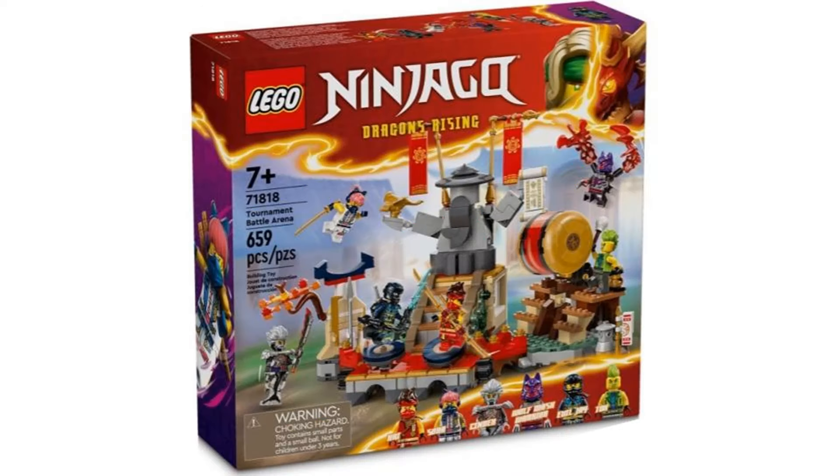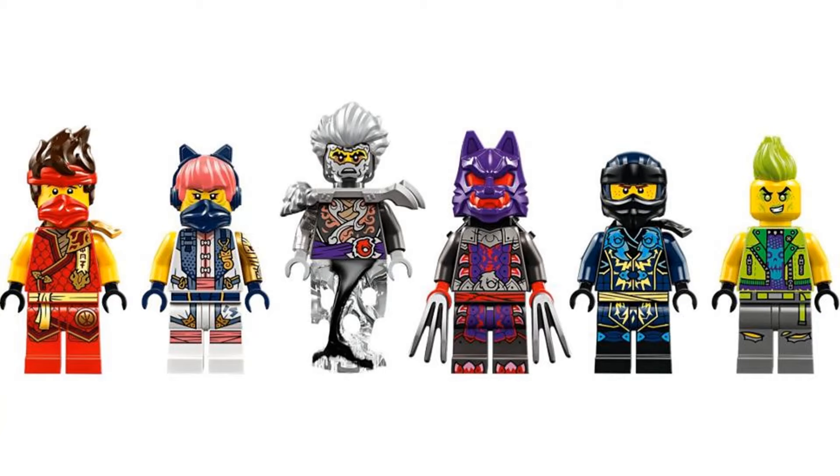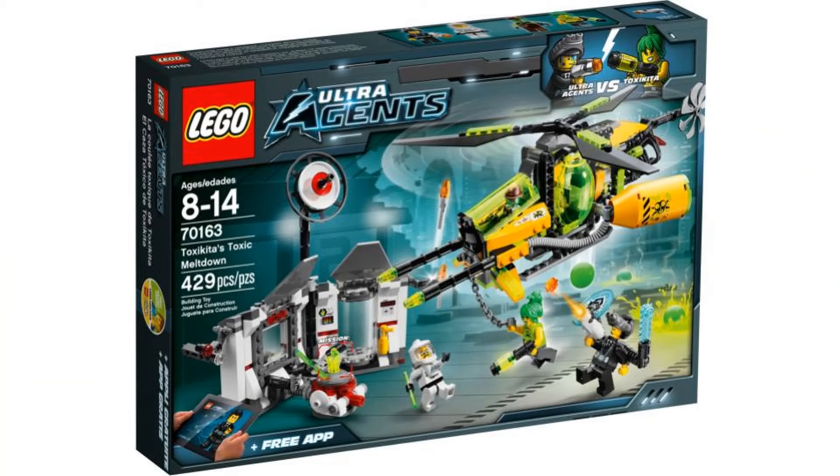The third set is the Tournament Battle Arena. The minifigures are pretty interesting here. I like that Sora and Eren in another set both finally have new suits. Jay looks like he's on the villain's side, so I'm curious to see what happens with him as he's been pretty absent in the show. We also get a new Tox figure, which is cool as the previous version was only in the Ultra Agents sets.